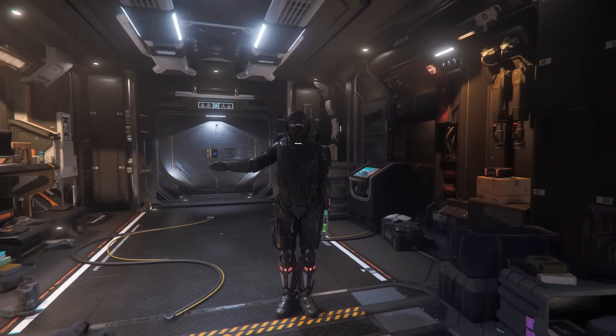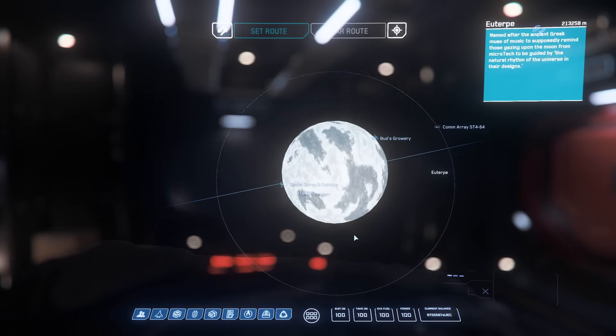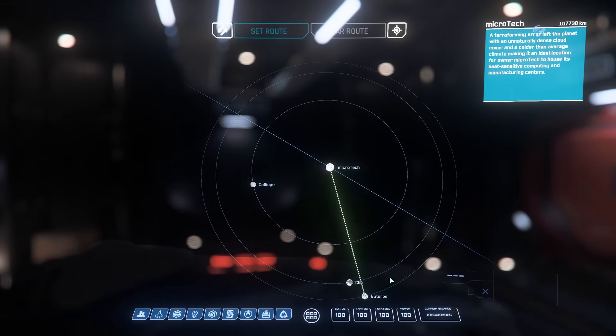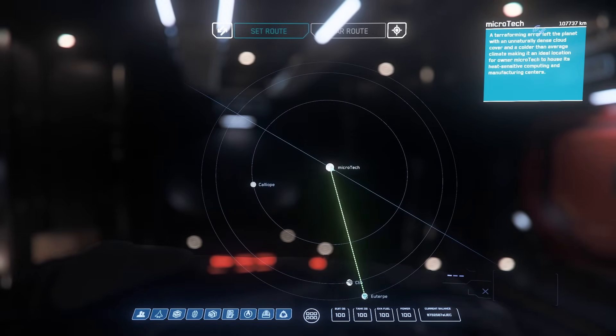Hello and welcome to Diary of a Cargo Mover, the series where we look at different cargo routes, different ships and talk about the trading gameplay. With the introduction of the C1 into the game, I decided to do a small route for you today, which I think is perfect for the smaller ships and it's a good introduction to the trading gameplay. As the IAE event is on at the moment and you can rent yourself the C1, I thought why not do it in the Microtech system.